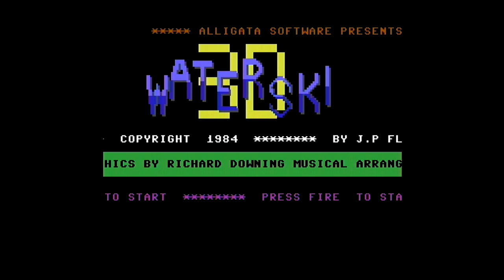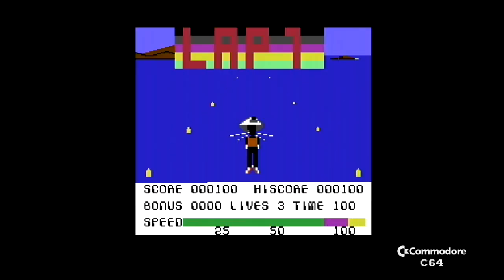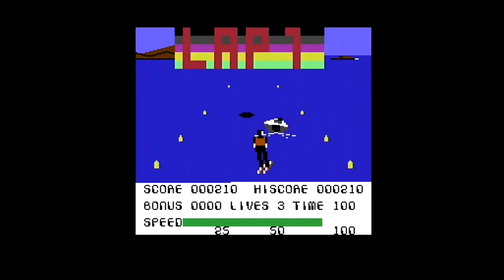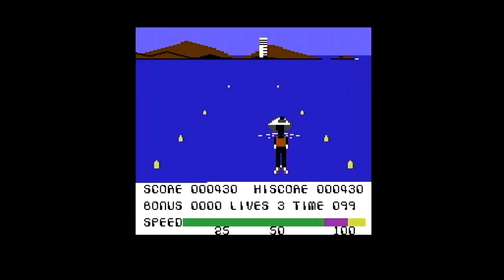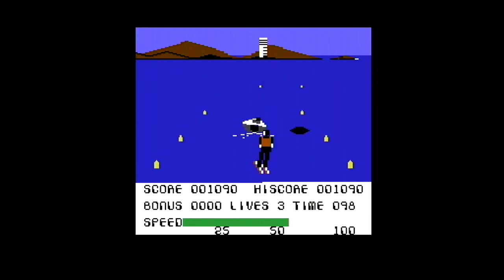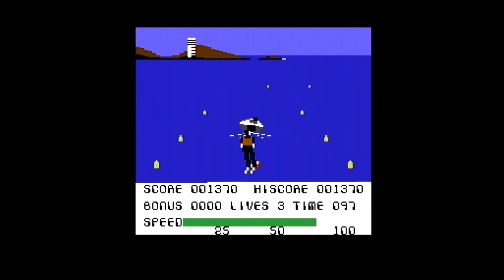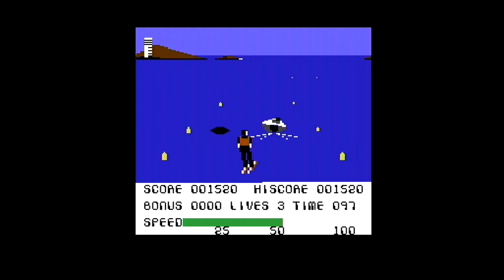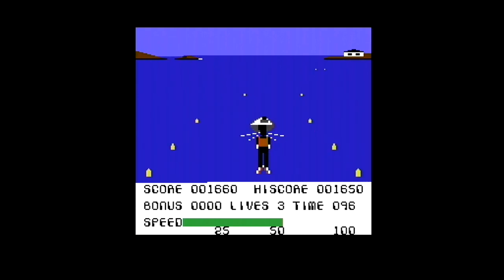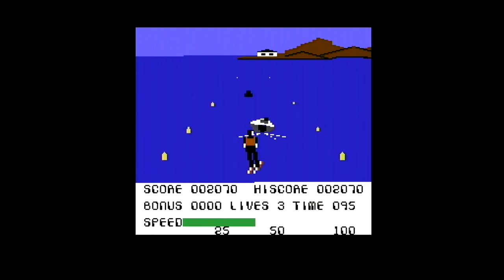I was going to cover Championship Waterski on the CPC, but then I came across Waterski 3D by Alligator. It looks like a very basic game — almost like an Atari 2600 game — but it's a 1983 release where you ski along behind a boat, avoid holes in the water, and occasionally jump over a ramp. And no, there are no more levels than this — you just go around the course again and again.